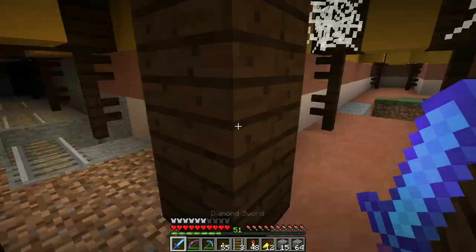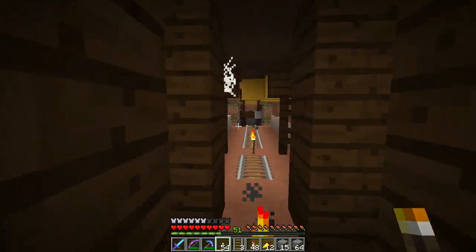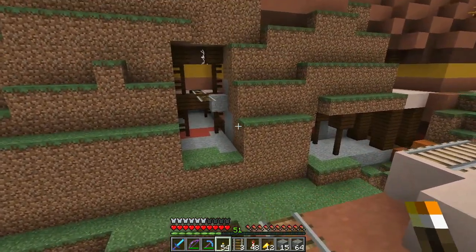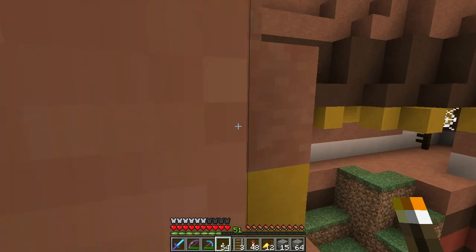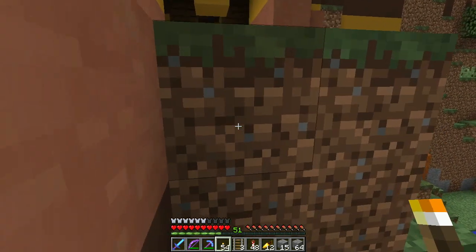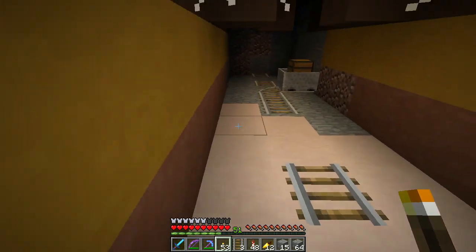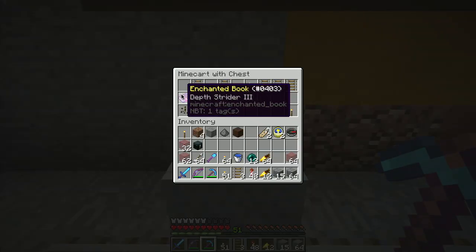I killed the creeper - very cool! I think it would be somewhat appropriate if the mine shaft here were our entrance into actually mining out some of the hardened clay over there. Let's see what that one over there looks like. Oh, another loot chest - Depth Strider 3 book, not bad! Very cool.